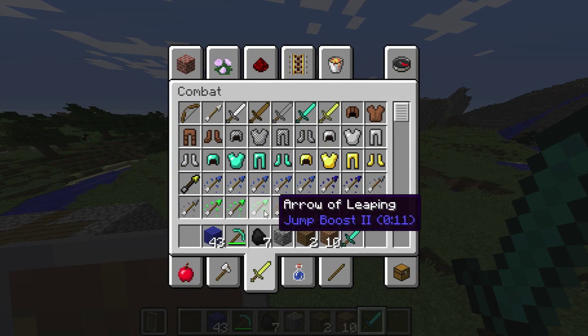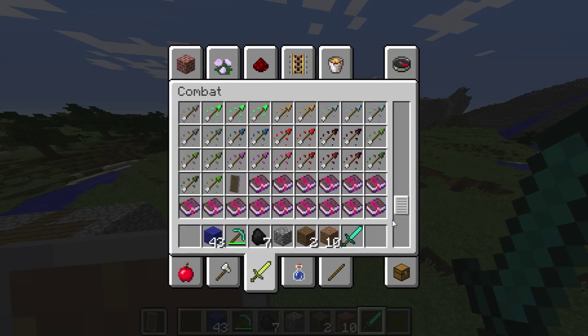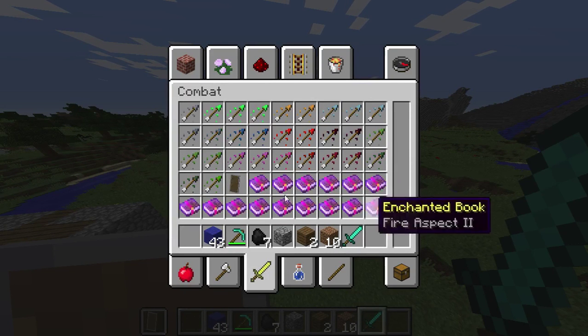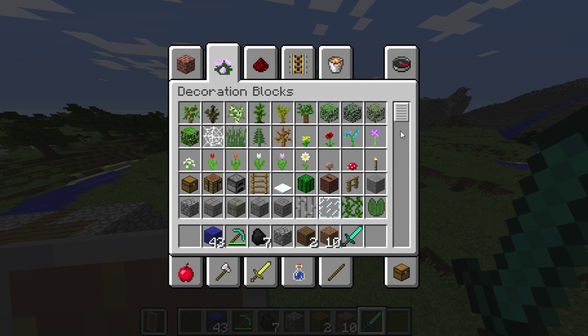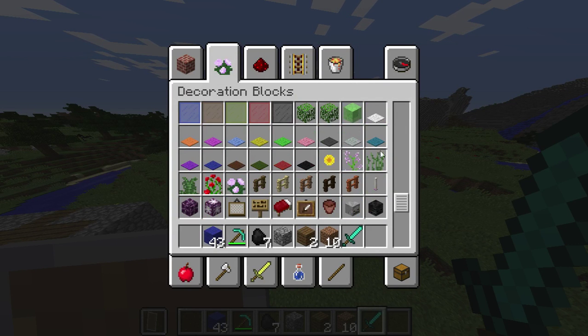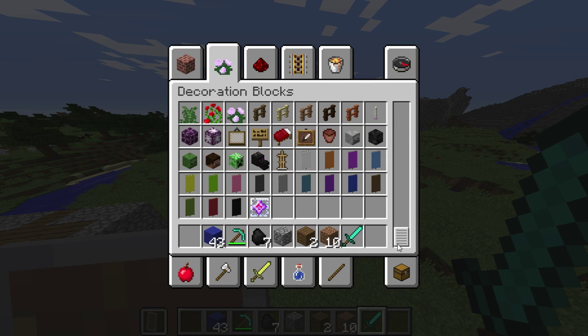Night arrow of vision of leaping — they have all these potions! A shield, yes! What's in here? This is so cool.